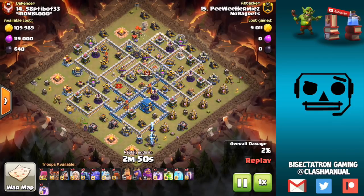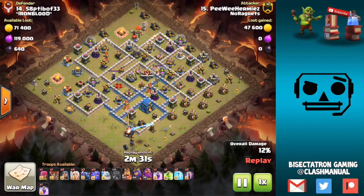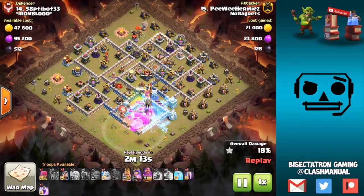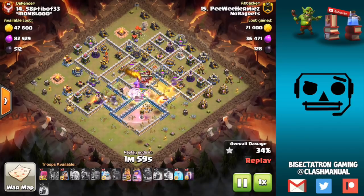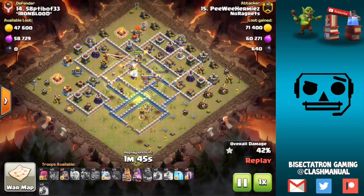Very classic strategy at Town Hall 12 right now. I like the Pekka funnel — just putting them down to get not only the funnel but they're going to kind of meet up for the entry, so it gets additional value. They'll take out that Tesla which will free everything up to go straight in — Pekkas, bowlers, heroes, healers. I like dropping the healers before the heroes so they get on the troops, not on your archer queen, once everything's moving in. The warden's ability over the town hall and a jump spell let everything continue into the base. The ice golem in the army comp is there to take those outer wizard towers — that's one thing for base building to prevent.